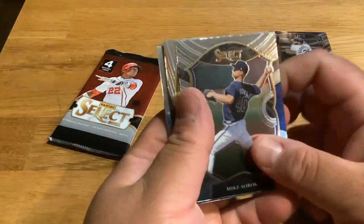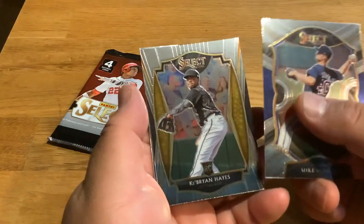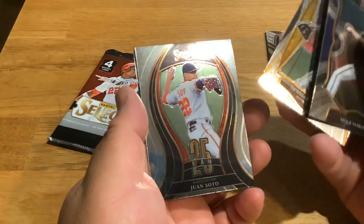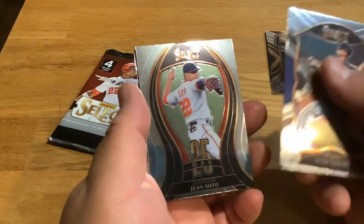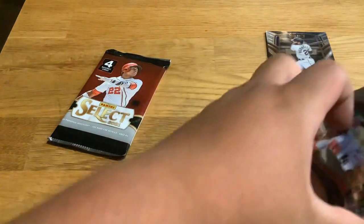Mike Soroka, Brian Hayes rookie, Juan Soto — and there's another one in the back, so we'll throw that one in that pile.